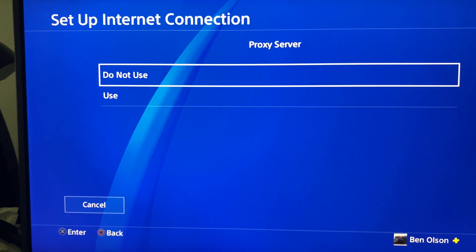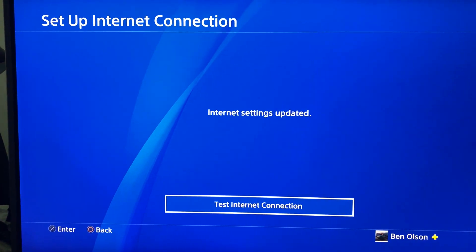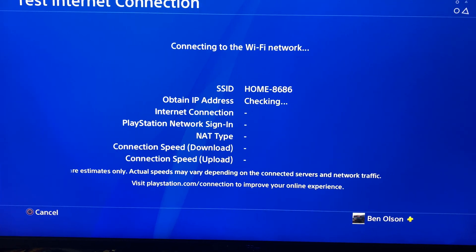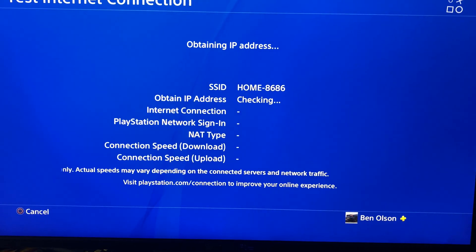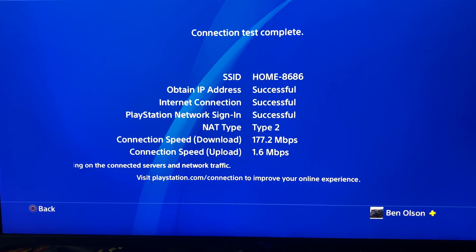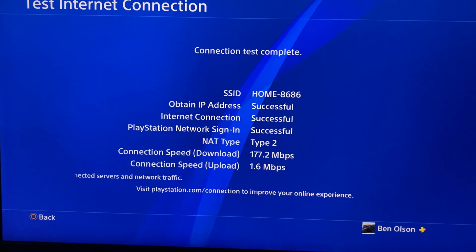For MTU settings, do Automatic, then Do Not Use, then Test Internet Connection — and you should see a difference. If the difference is bad, I'll show you a different one. But if it shows improvement, there's a big improvement right there.